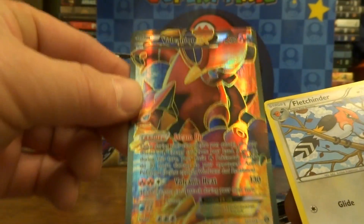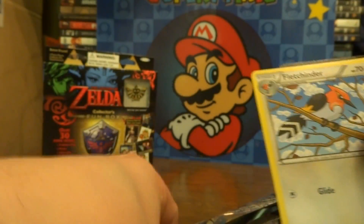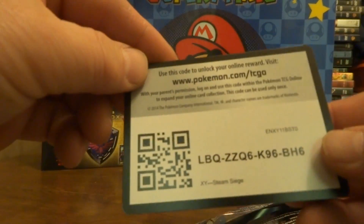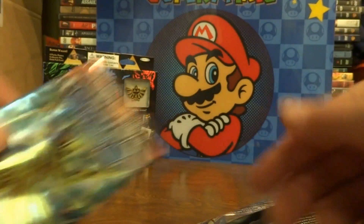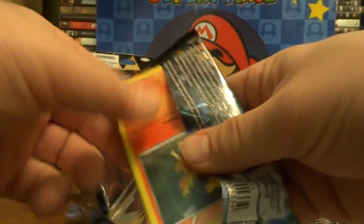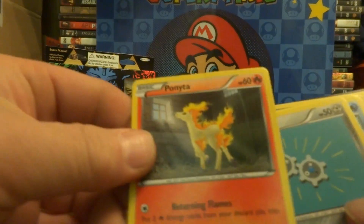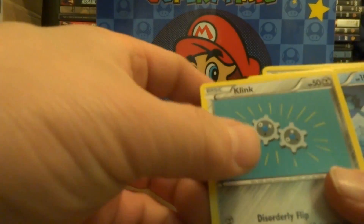And these are the cards everybody wants — Bolteon EX, Fletchinder, and a Morale Code. Last pack here — I opened another one of those Ponytas, Whinkclink.